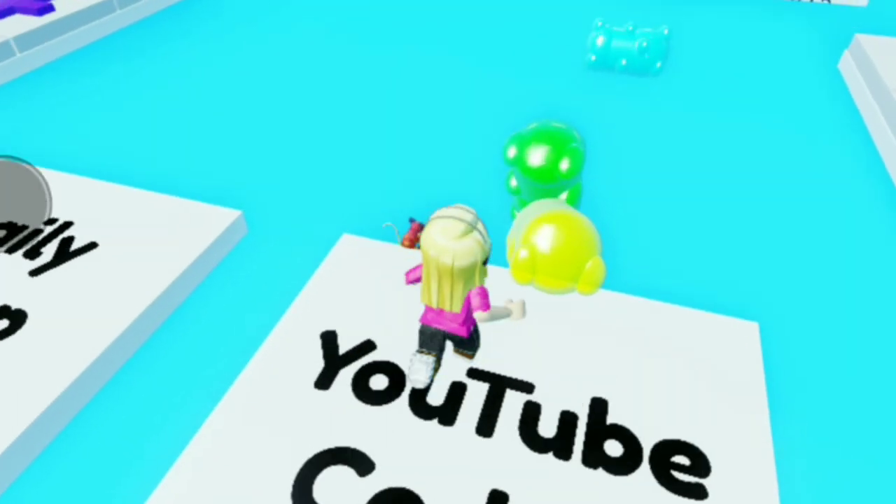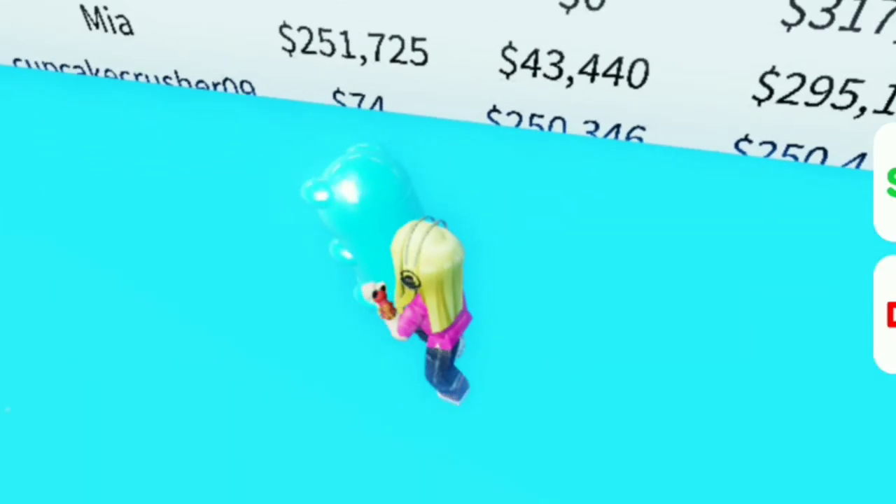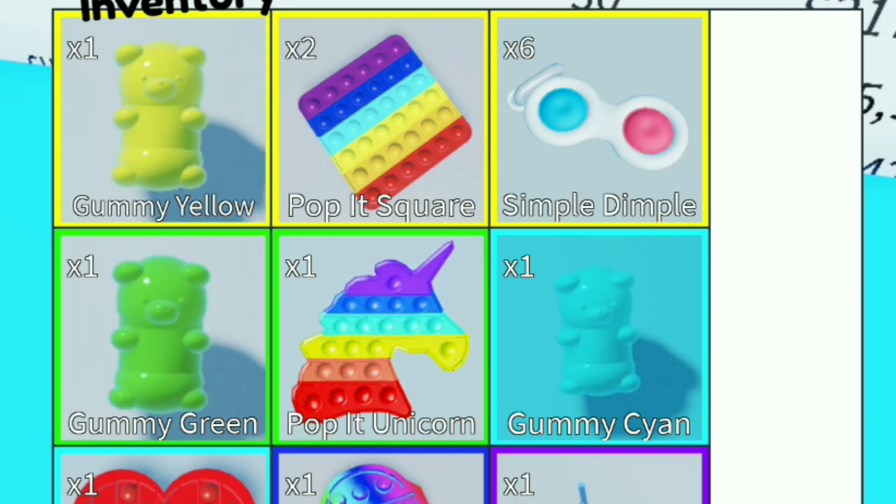See the rain of three gummies! We have three different colors: one is green, one is cyan, and one is yellow.